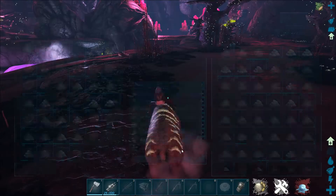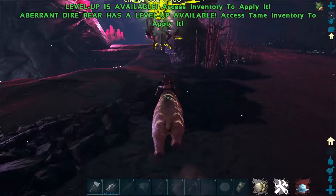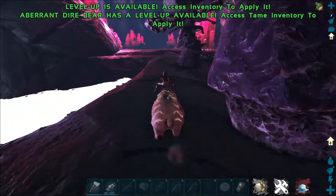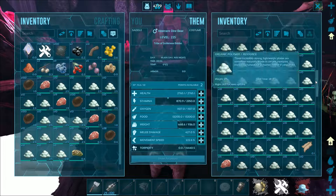Just run around this whole area and try to find as much polymer as you can. Right now this is a level 150 bear that I force-tamed, and it is literally getting heavy from all this polymer it's getting.